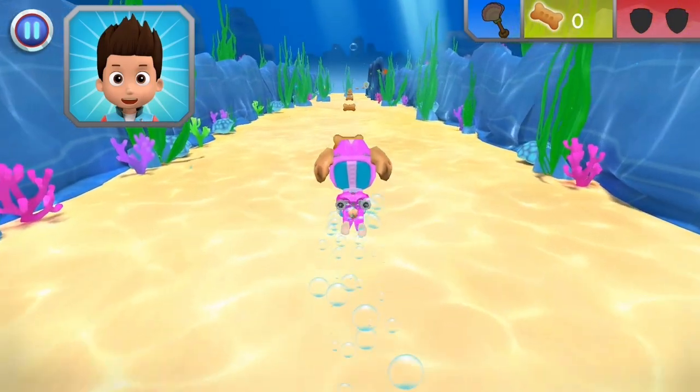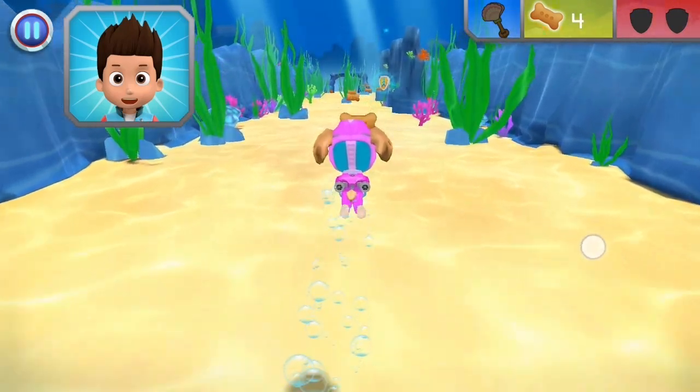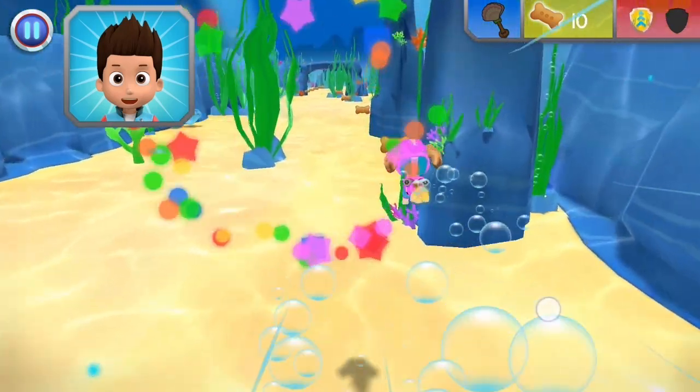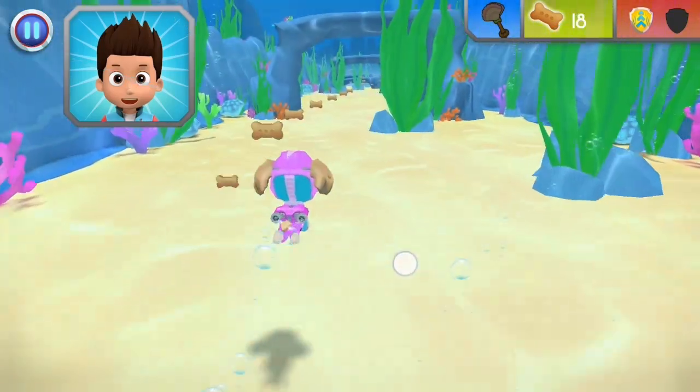Let's go and save the day. The Sea Patrol is on the way. Skye, come in. Sim has found the lost little octopus baby, but needs those rattles to bring the baby back to its mommy. When you see a rattle, swim over to collect it.